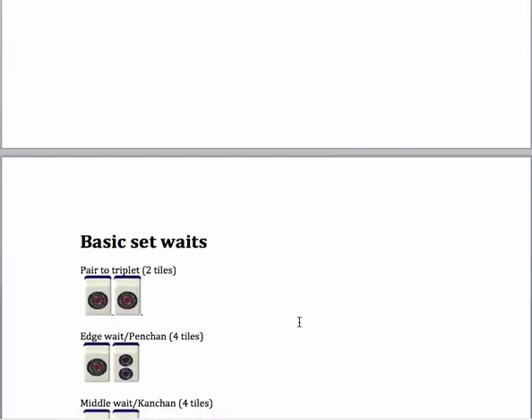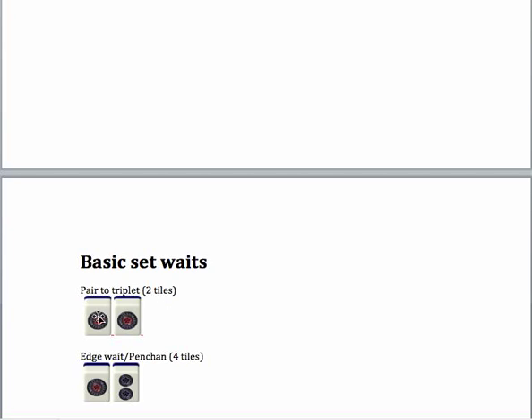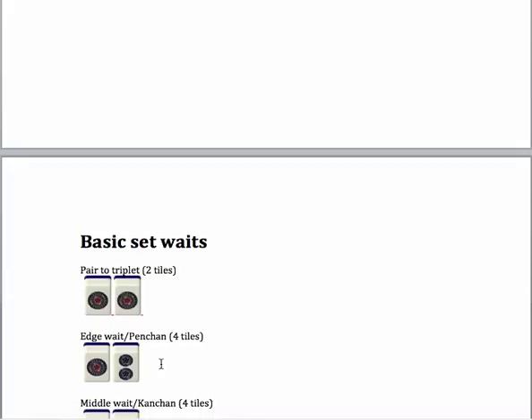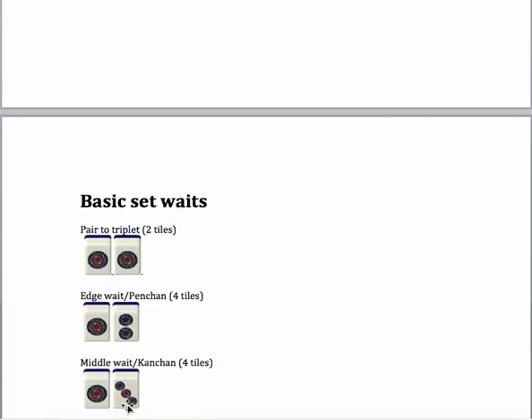Now let's move on to the next topic of basic set waits. The idea is that you have two tiles together and just need another tile to complete a set of three. One way is to have a pair and draw another of the same tile to make a triplet — that's a really hard wait to complete because there are only two tiles left. Next you could have an edge wait, which would be a 1-2 waiting on a 3, or an 8-9 waiting on a 7, and there would be four of the single tile to complete that wait. You could also have a middle wait, like a 1-3 waiting on a 2, or a 2-4 waiting on a 3, a 3-5 waiting on a 4, and so on.